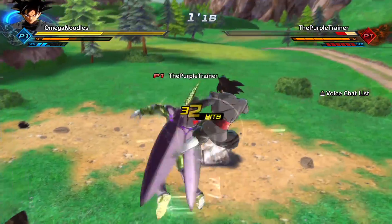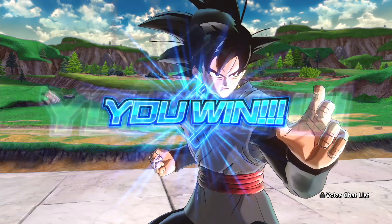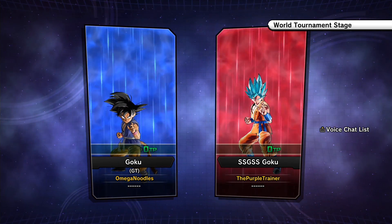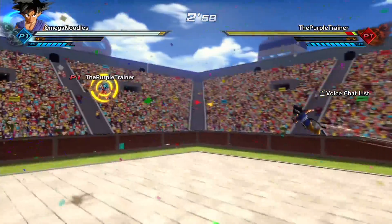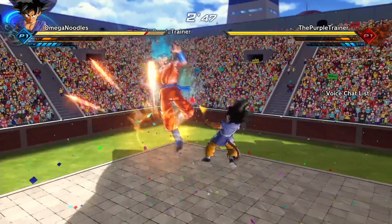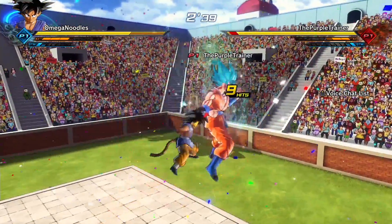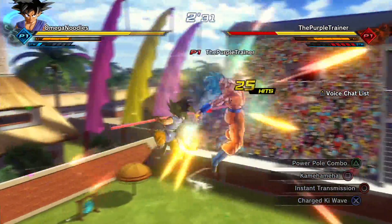Number two is learning stamina break combos with whatever character you're using. Some characters have very easy stamina break combos, while others don't have great options because the last hit can get blocked, sidestepped, or vanished. But I think most — if not every — character has multiple stamina break combos that are all but guaranteed. Under lag, stamina break combos can get a little iffy, but for the most part most characters can cancel their combo and hit the stamina break instead.